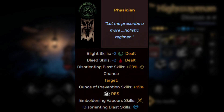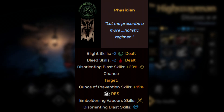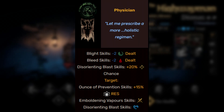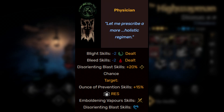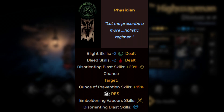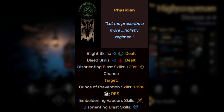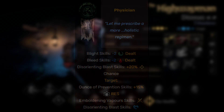Next we have the Physician path. This removes her ability to deal bleed and blight, but improves her support and debuff abilities. Disorienting Blast gets an additional 20% chance to its stun ability — and keep in mind daze falls under the stun resist category. Ounce of Prevention will now also increase the stress resist on your team, which may be the only ability outside the Virtuoso path on the Jester that can do that. Emboldening Vapors now gives a double strength token instead of one, making it basically twice as effective. And Disorienting Blast also gains a chance to apply Vulnerable.